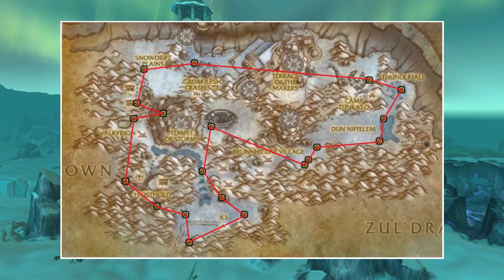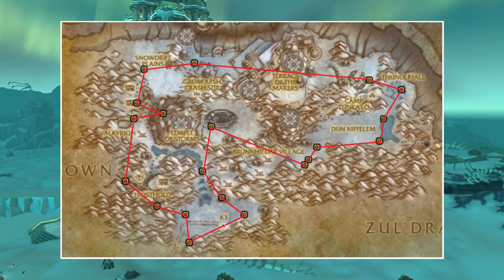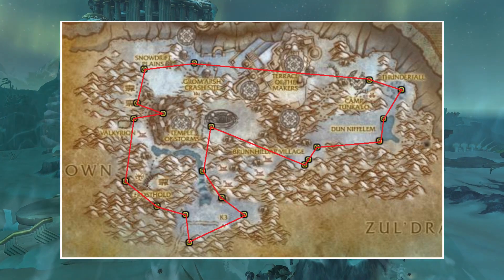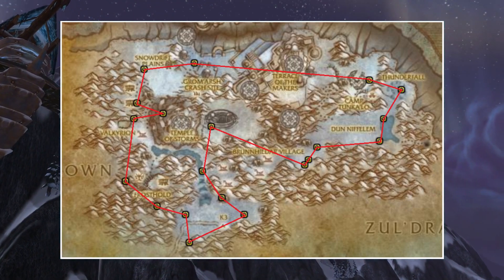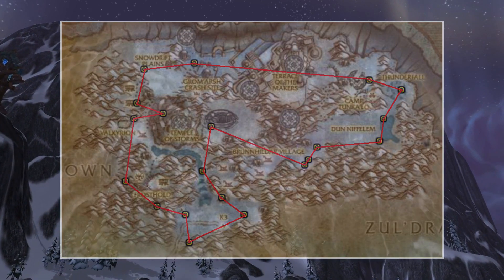When I am farming in this zone I also like to track the Timeloss Protodrake. This dragon has a chance to spawn and it is a rare dragon. When you kill it you also get an Epic Flying Mount, so make sure to have a unit scan when you are farming the clouds in Stormpeaks.